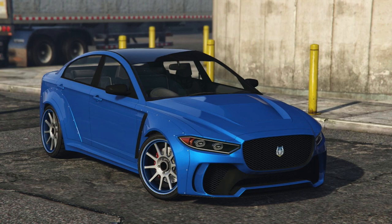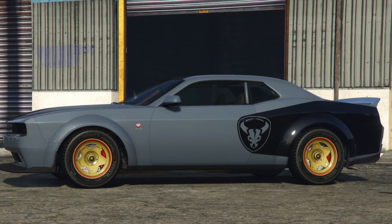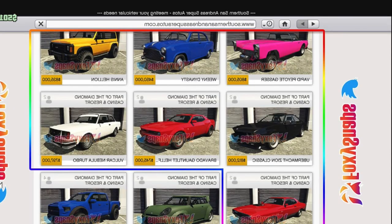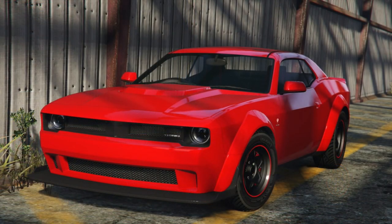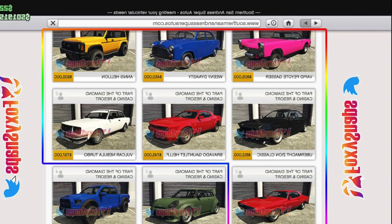The next car is the Dodge Demon — most of you are already looking forward to this one. The Demon will be available in Southern San Andreas, not in Legendary Motorsports. The price tag looks like 745 thousand. It looks similar to the Hellcat with that vinyl — a lot of my subscribers and muscle car enthusiasts are going to be buying this.